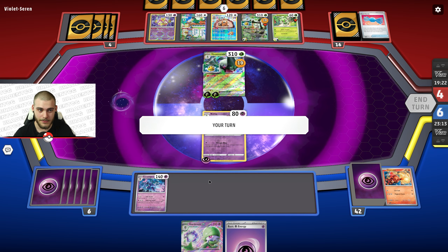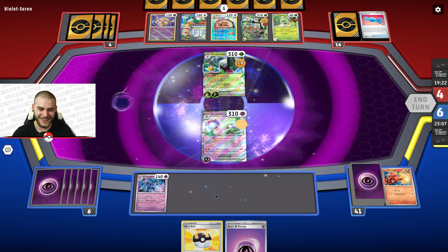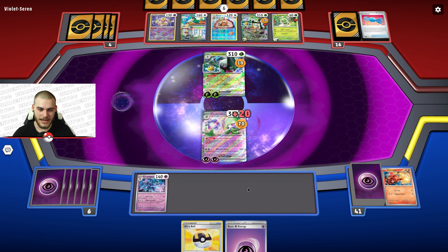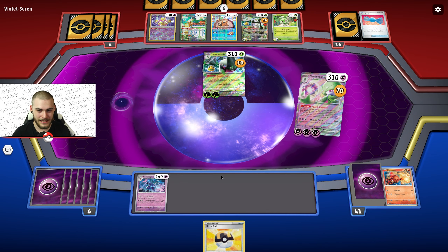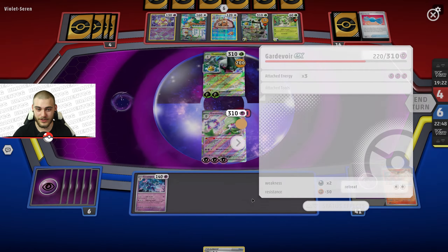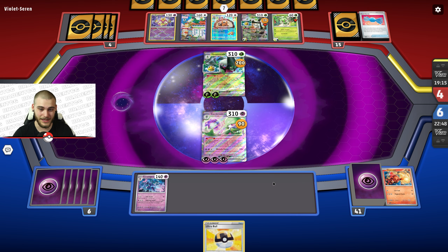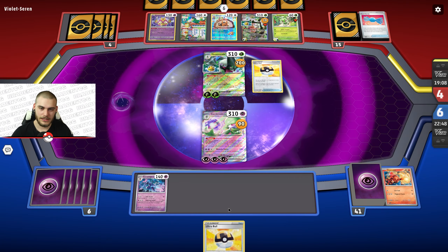I sound so depressing. Alright, throw down Gardevoir — we can Psychic Embrace. I'm going to have to put a little damage here, but that's all I got right now. I know that's not how you're supposed to play the deck, but I have no other choice. Yes, they're going to KO me, but what other choice do I have? This Gardevoir is going to get KO'd. I didn't even get to show off Seriledge. So dumb.